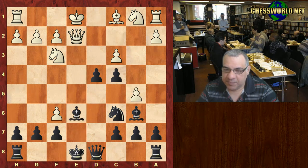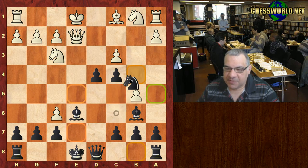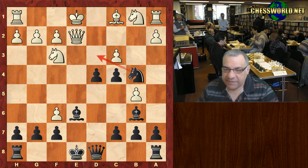This position is pretty interesting. Check, Bishop e6, b5 — white is trying to get control of the dark squares. And now a very interesting move in this position: Knight b4. With this move, the immediate threat is to potentially play a check, but this threat is interrupted with f-takes g7.